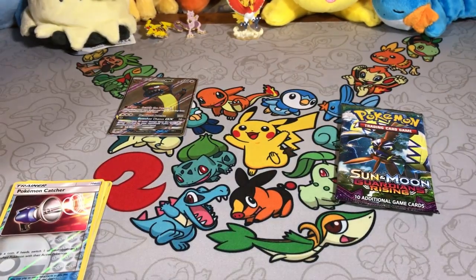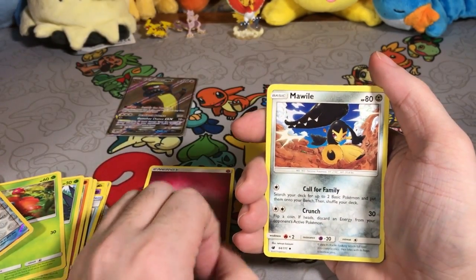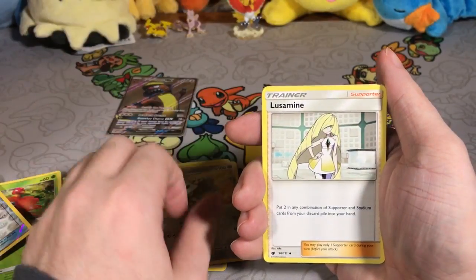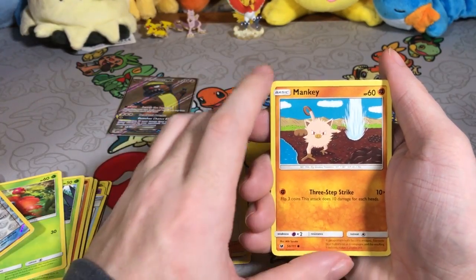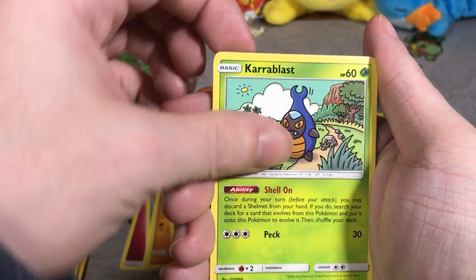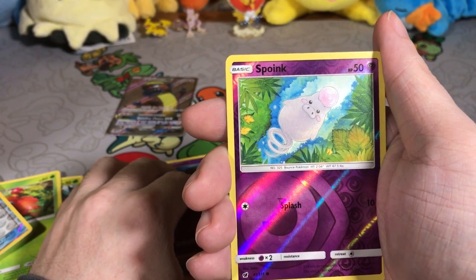Crimson Invasion, guys — I'm trying to open it up for you, it's not working out very well. Got it though, don't worry. We've got a fairy energy, a Mawile — not a big fan of Mawile, it's okay — a Lycanroc. The first week of Three Pack Thursday I pulled a full art version. Also a Mankey, a Jangmo-o, a Karrablast, and a Pheromosa.